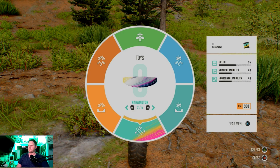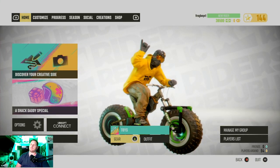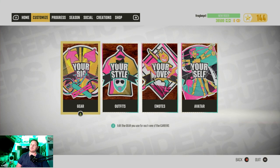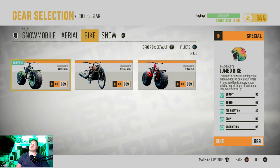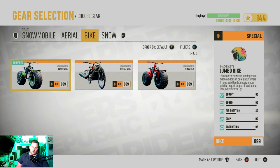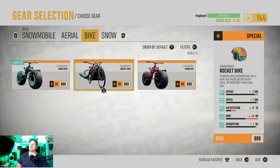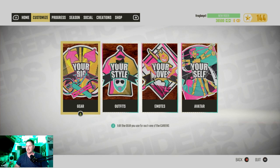Here's what you have to do: go to the Start Menu, go over to Customize, select Customize Your Gear, go to Toys, then go over to Bike. From there you can choose either the rocket bike or the jumbo bike — you've got two choices on the jumbo bike.